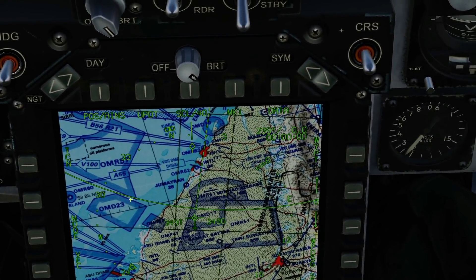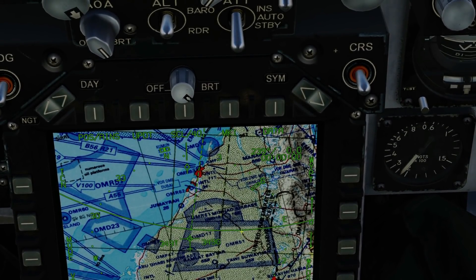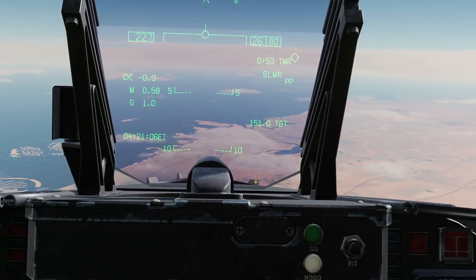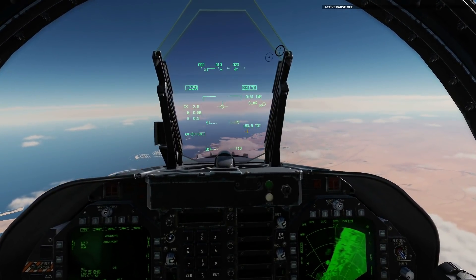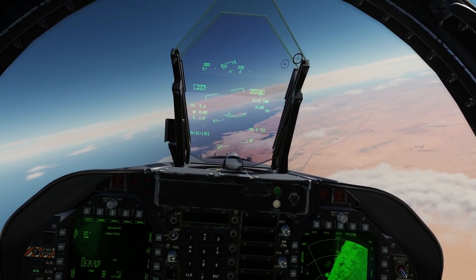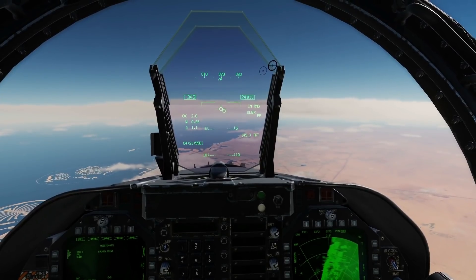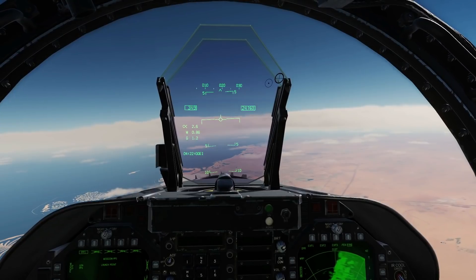Down to our HSI — it's a little difficult to see, but that is us, and this massive ring represents the maximum range at which we can fire the missile. Once our aircraft reaches within that big circle we can fire. It's just a graphical representation. There's nothing really else to it. Head towards the target — just need the weapon release button to actually fire the weapon.